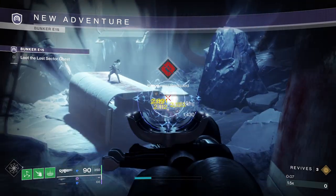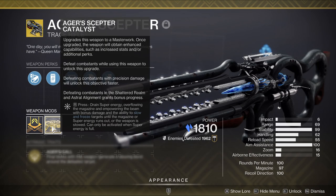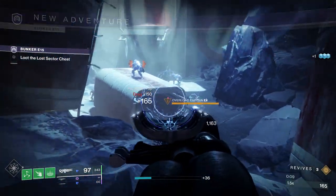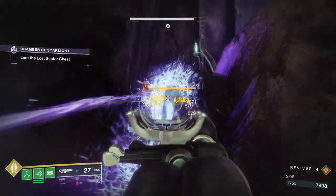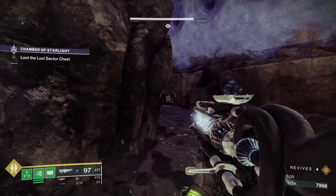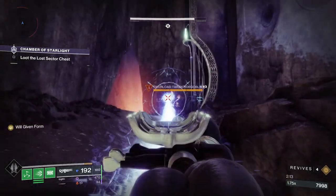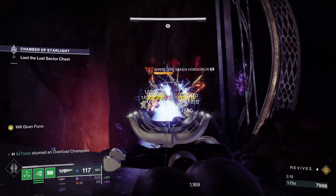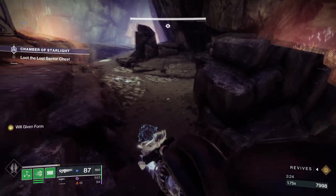Now onto the weapons that can stun thanks to subclass verbs. First, in the kinetic slot, is the Stasis Exotic Trace Rifle Agar's Scepter. This weapon cannot directly stun an Overload, but if you kill an enemy near an Overload, it will spread slow to the surrounding area, and if that slow hits an Overload Champion, it will get stunned. Also, if you have the Catalyst, the Will given form that drains your super will also apply the slow effect to an enemy — but this does use your super energy, so it is not the most reliable for stunning, especially if there are a lot of Overloads.